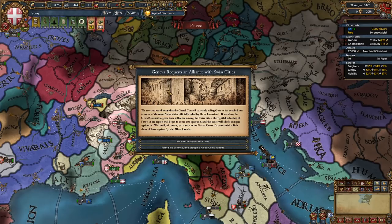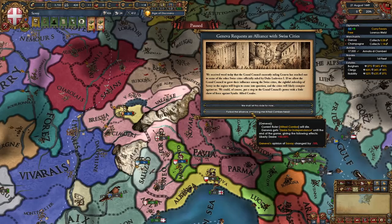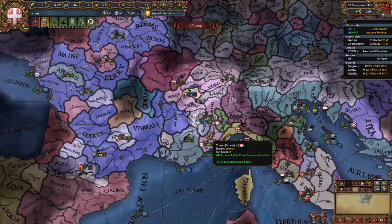At some point early on you will get the event: Geneva requests an alliance with Swiss cities. In the first option, we give two provinces to Geneva and make them a march. In the second option, their ruler dies, they get a ton of liberty desire, and they hate us. Honestly, you can pick whichever one you want. The first option is better, but it's really your choice.